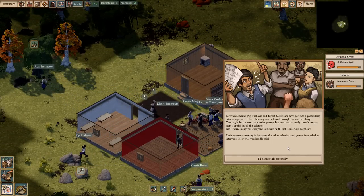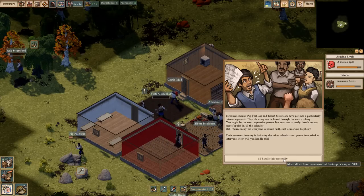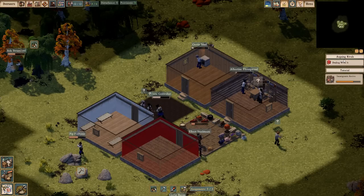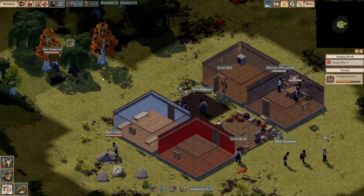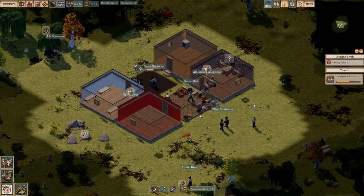We're actually on the island this time. And this time I'm going to do things a little bit different. I'm not going to shoot the fish people. If I see them, I'm going to just kind of ignore them and we're going to see what happens, because I'm thinking maybe we can align ourselves with them and then they'll be like a faction.